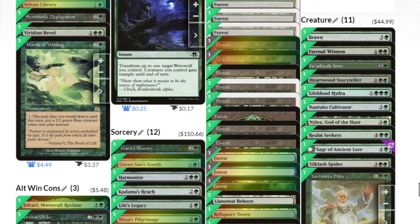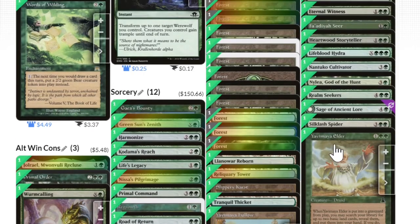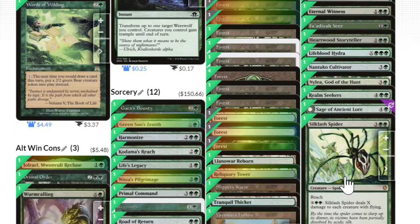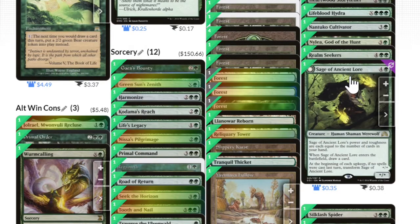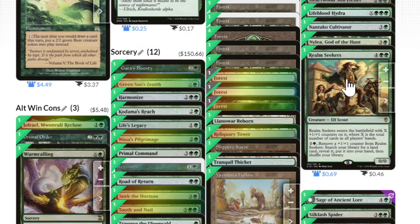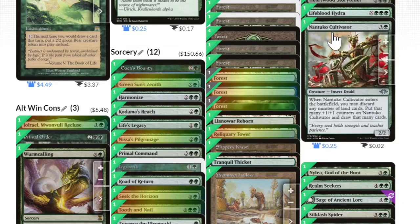We're pretty creature-light, so the creature slots had to do a lot for the deck. Yavimaya Elder ramps to my hand or lets me draw a card — I specifically liked the older art for him; people never recognize which version this is. Silklash Spider helps control some flyers. Sage of Ancient Lore is kind of like a backup version of Multani. Realm Seekers is also fairly close to a backup Multani. Nylea grants Trample to Multani.